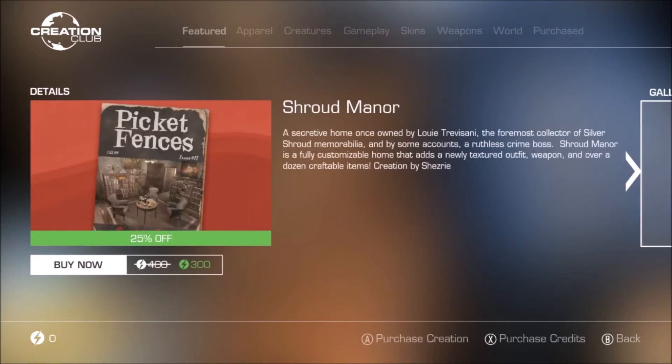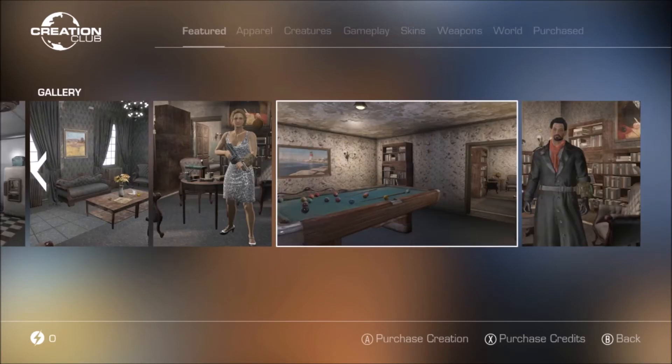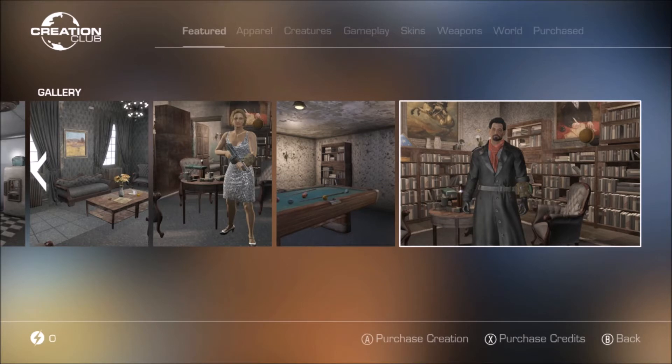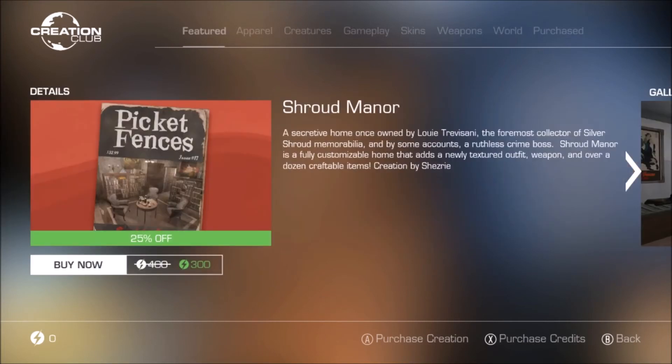We also got Shred Manor, which is 400 down to 300 — 25% off. A secretive home once owned by Louis Travizzani, the foremost collector of Silver Shred memorabilia and by some accounts a ruthless crime boss. Shred Manor is a fully customizable home that adds a newly textured outfit, weapon, and over a dozen craftable items. It has a really nice quest to get the secret home and cool features like hidden doors that are actually bookshelves. I do recommend getting this one, especially at 25% off.